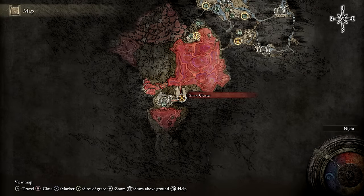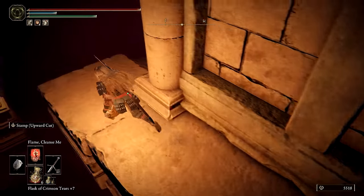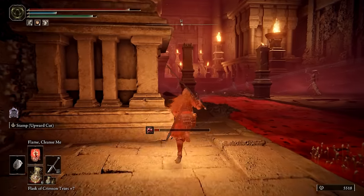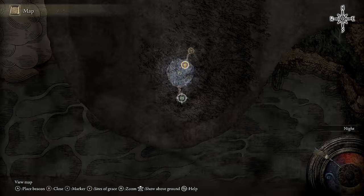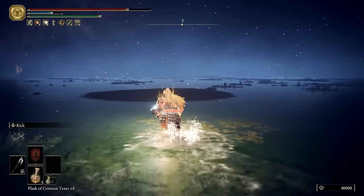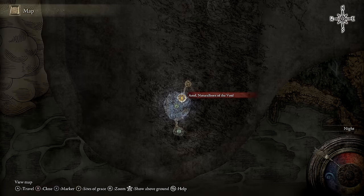From there, platform your way down to the channel of rot below, then head towards its terminus. Near the end of the path you'll find a coffin that you can use to travel to a remote location. Here, you'll have to defeat Astel, Naturalborn of the Void. It's a fairly difficult boss battle, but I am almost positive that people will be sharing various cheese tactics in the comments section. Personally, I used the Godslayer's Greatsword plus 9 and it was fairly effective. Defeating this boss will reward you with the Remembrance of the Naturalborn, which can be traded to Finger Reader Enia for a special flail or the Waves of Darkness Ash of War.